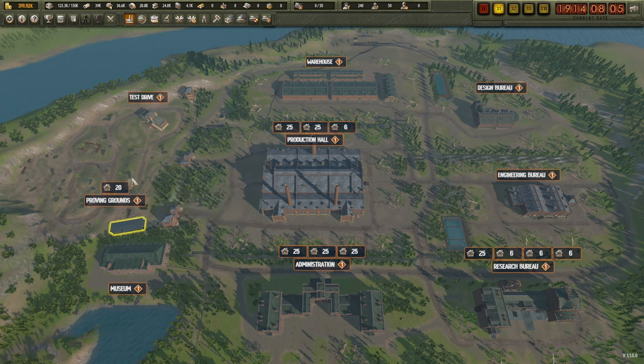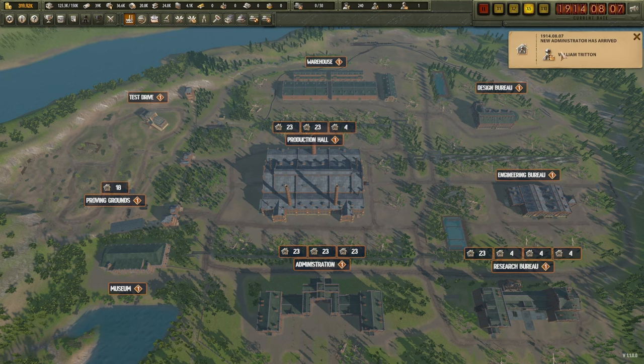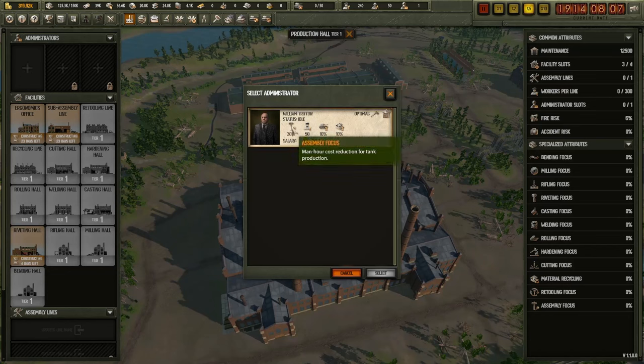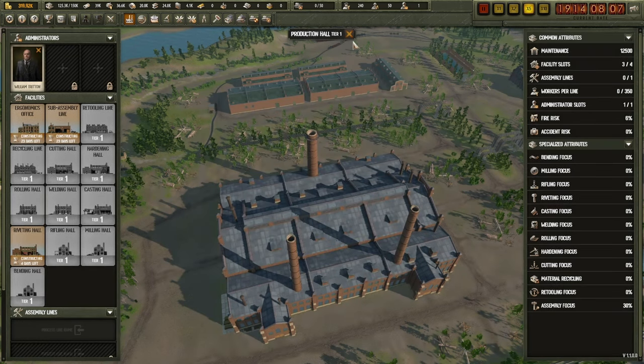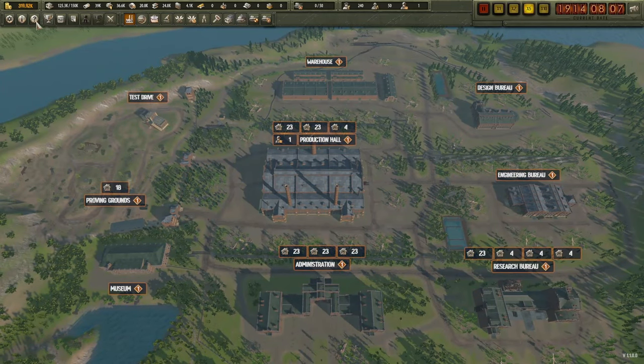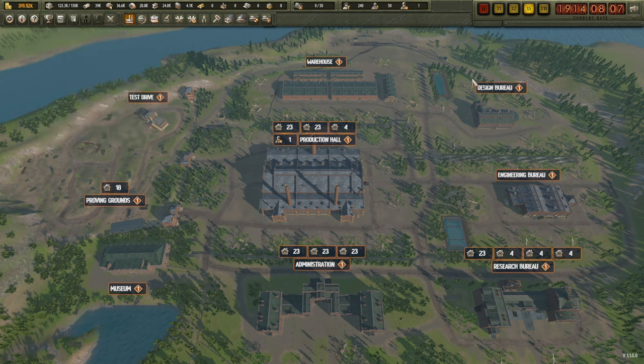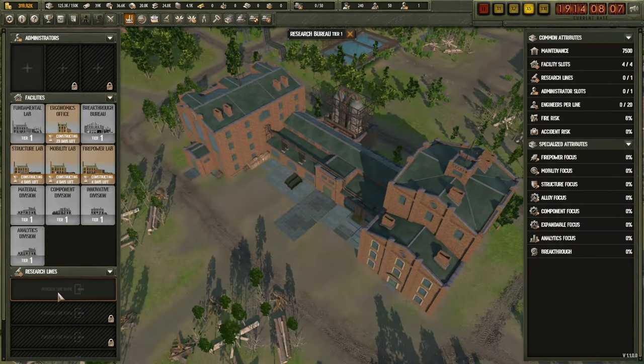It's now 20 days for the proving grounds testing for the tank - those timelines have gone out further. This tank took 35 days to design, compared to about 20 days before, so those times have been changed since beta. They're still fiddling with the balance. William Tritton has arrived - we're going to put him into the production hall with his 30% assembly bonus. That will be a major boost when we start producing tanks and get our first contract, which hopefully isn't too far off.